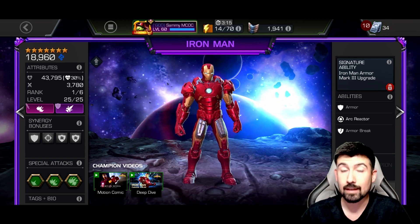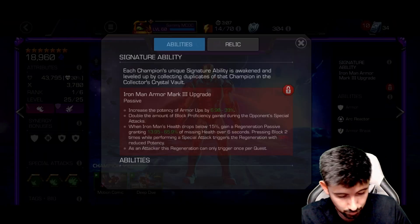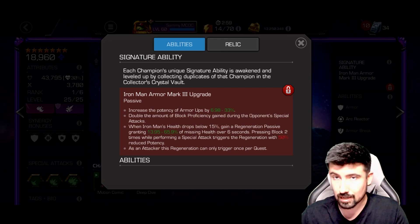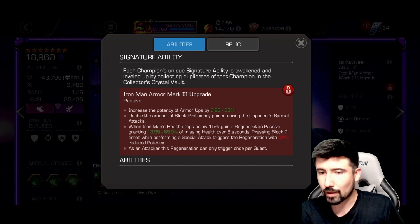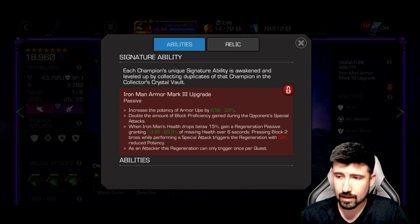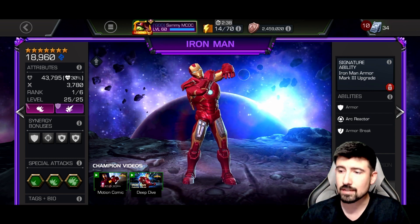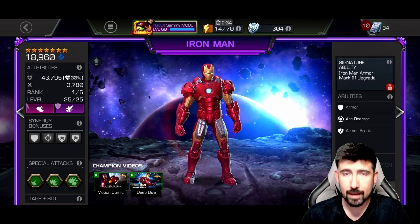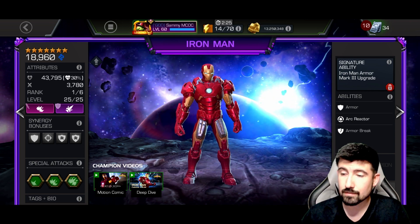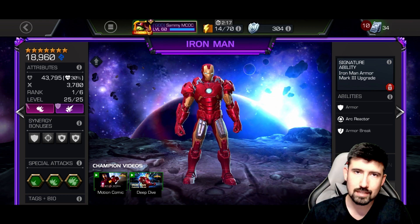I'm honestly surprised at how well his block proficiency was without the awakened ability, because the awakened ability increases the potency of his armor ups and doubles the amount of block proficiency gained during the opponent's special attacks. That regen is missing, which would be nice to have on the awakened ability, but besides that as an attacker he's still there. He's definitely going into my battlegrounds deck for the victory track meta. I'm happy, I'm excited — hope you guys enjoyed the video. Subscribe if you want more content, we got another video coming up tomorrow morning, and we're so close to 1500 subscribers. Take care.